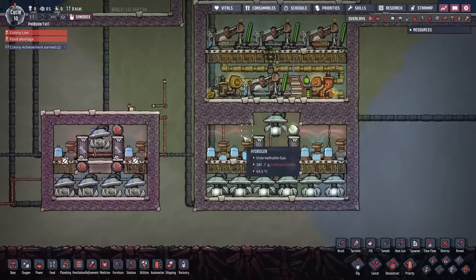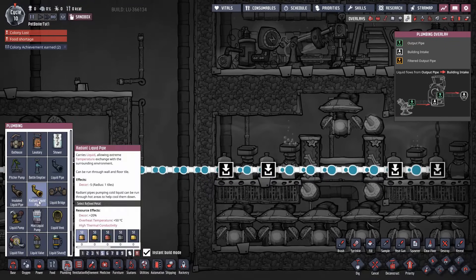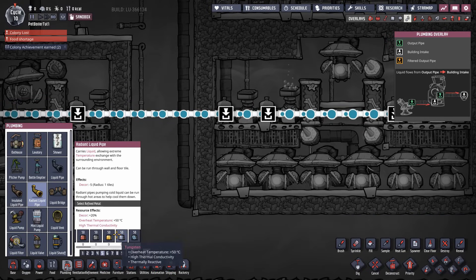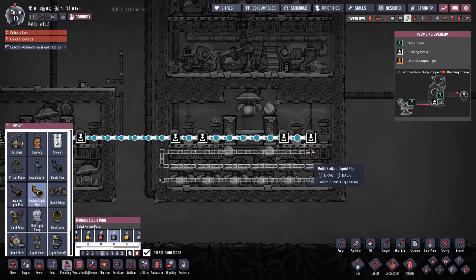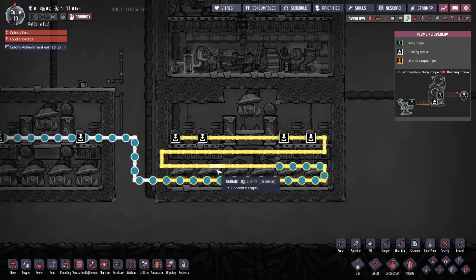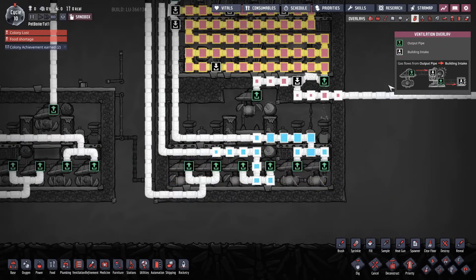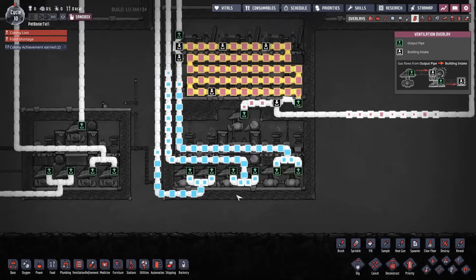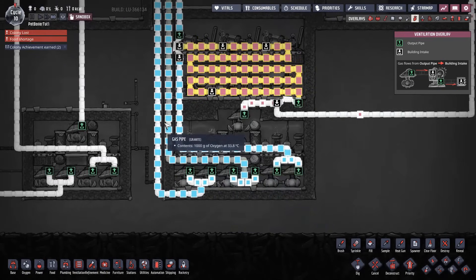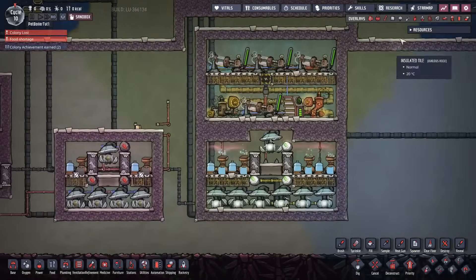Cooling is important but won't be covered fully here. One trick is to use aluminum piping to run incoming water past the oxygen output — with 27°C incoming water running alongside the oxygen system, oxygen that was going out at 56–57°C now comes out at 30–34°C. You've effectively dumped heat into the water before it's destroyed. If the water is below 70°C, you can use it to help cool your outgoing oxygen.